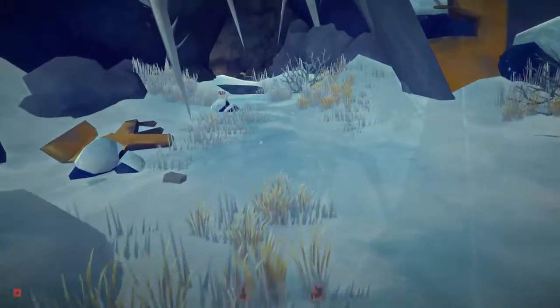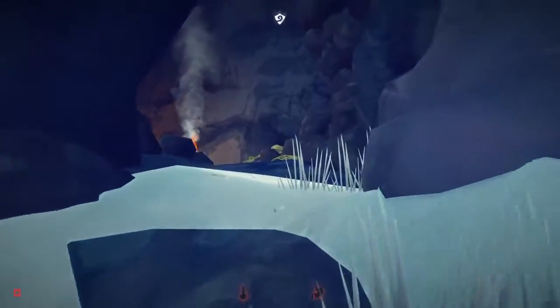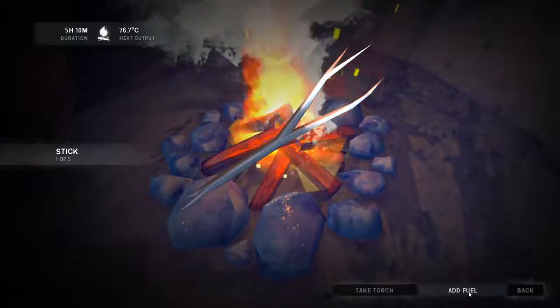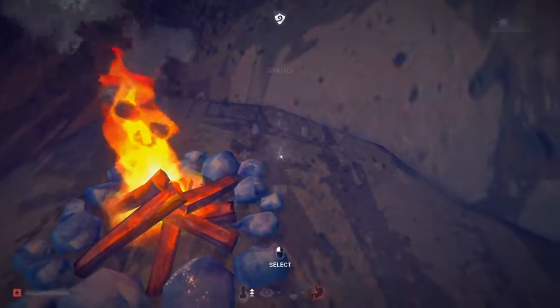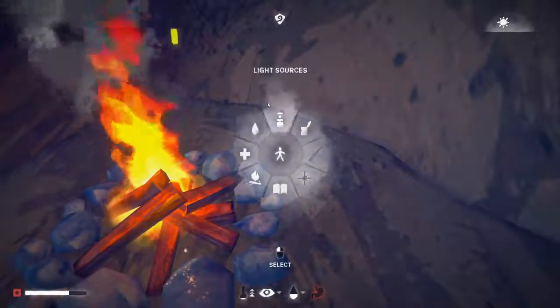We'll come out and break some of these sticks up as well. Lots of fuel. In order to get our meat on the fire, we have to press spacebar to bring up your radial menu.